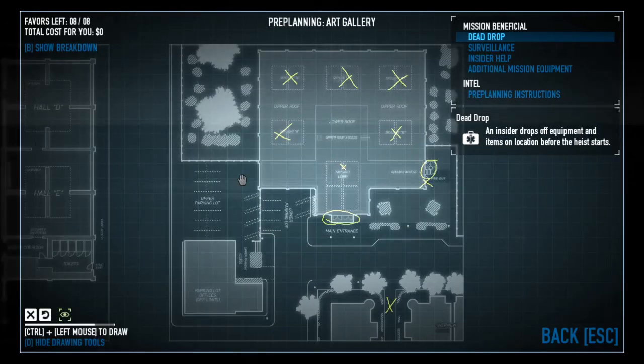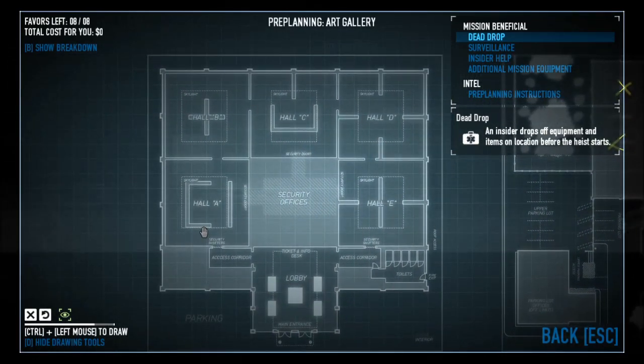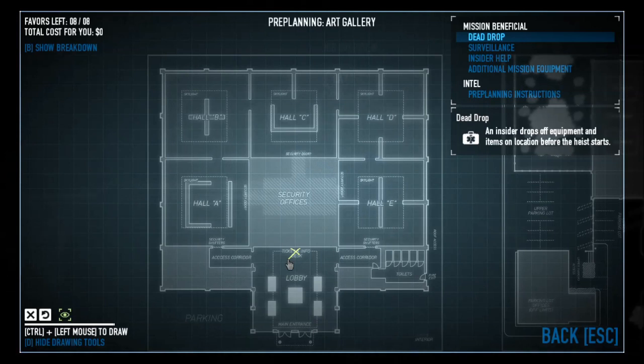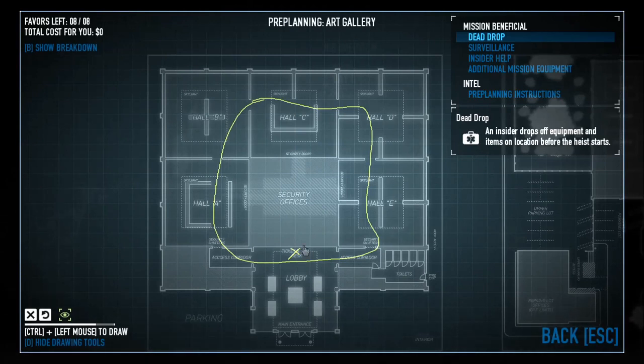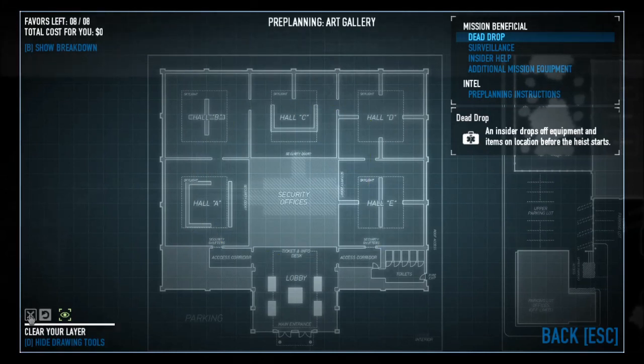That's a guy to just keep in mind and keep an eye out for — don't let him spot you. The skylights will put you into one of the individual halls. There's always a cop standing at ticket info at all times. Other guards essentially patrol in various paths — they don't always go in a big circle, sometimes going from one point to another and back. They walk through all the different halls, but there's always one guy who's stationary.